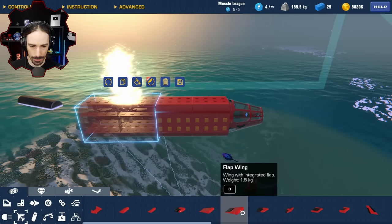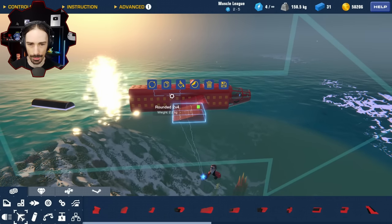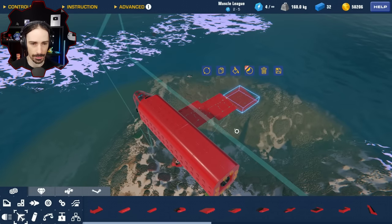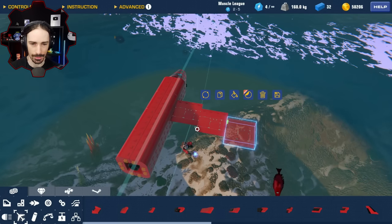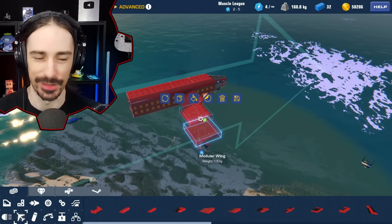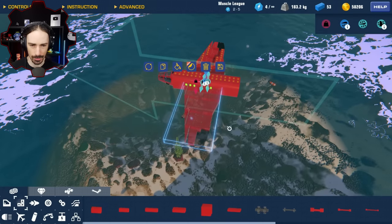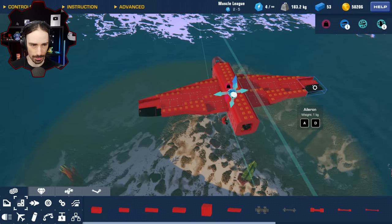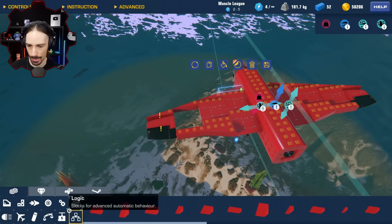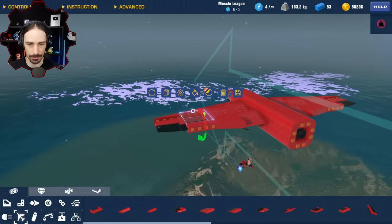Now I'm going to build the wings. The wings are the important part — they determine how long I can stay in the air. I don't want them to get shot off because then I won't be able to fly. I might switch some of these out for flap wings and use them as roll control too, so that if a wingtip gets shot off I don't lose rolling ability.